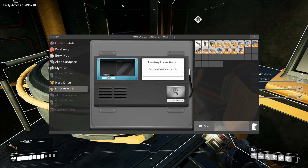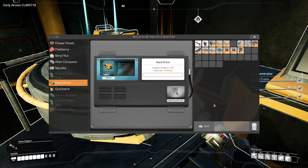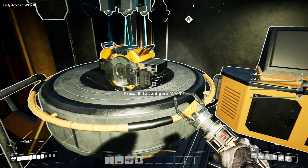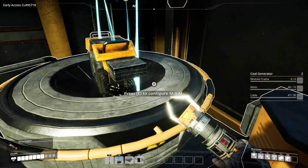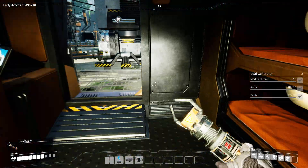New technologies have been developed based on this new element, primarily in power and electronics, and can now be accessed in Hub Tier 3. So it's got a new thing to research here — QuickWire. If we get a hundred QuickWire and put it in here, we can research something about it. That's interesting. But remember that hard drive we found in the crashed ship? It's going to take ten minutes, but let's find out what this gives us. Should be something pretty cool. I didn't even see this last time — it's got these little lasers scanning it, seeing what it's all about.